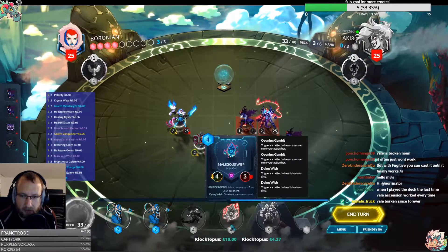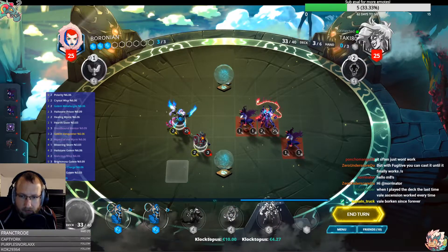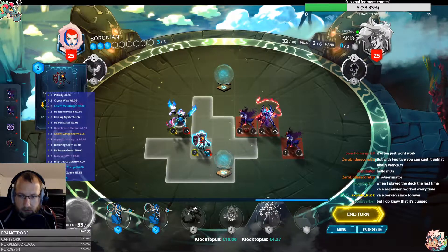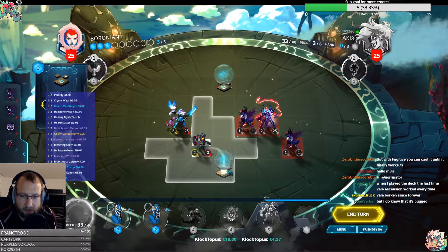Either I take the manata and the malicious wisp — they just die — go somewhere, and then my golem dies too. Yeah, I think we have to do this though.